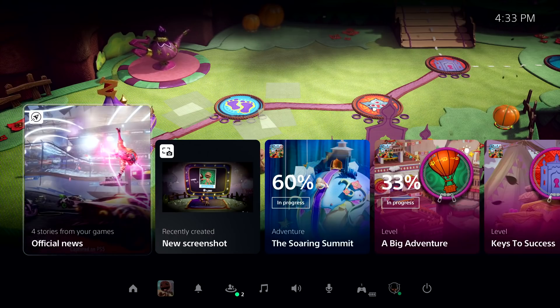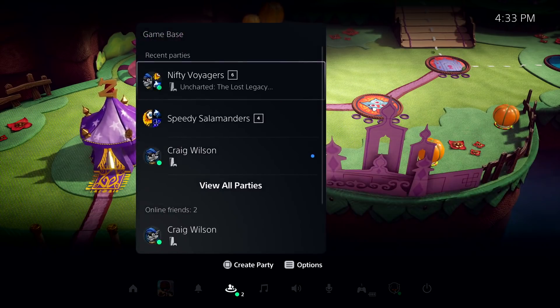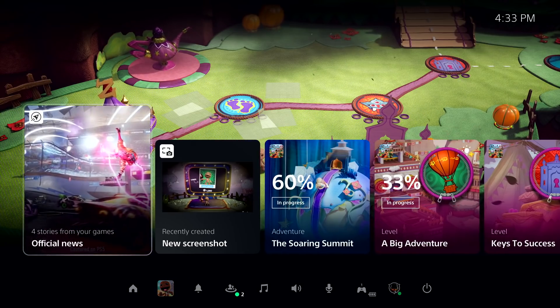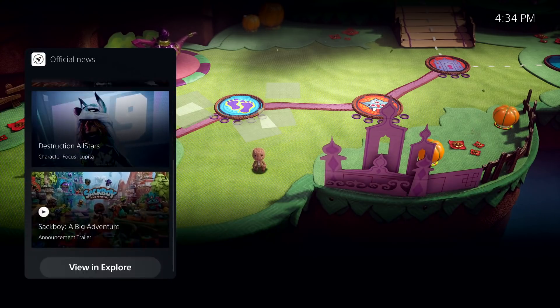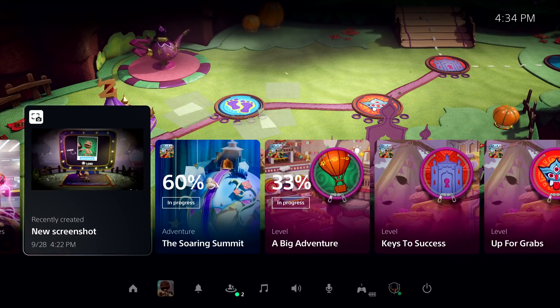The Control Center is always one tap of the PlayStation button away. It provides immediate access to almost everything you need from the system without leaving the game. This includes things like seeing who is online, checking the status of a download, managing your controller, power, and more. These colorful characters are called cards, and they let you interact with games and the system in a variety of ways. As we've just resumed, the Control Center is showing a special card that allows me to get up to date on recent stories posted by publishers for games I am following. Another card here shows me recent media I've captured from my gameplay, using the Create button on the DualSense controller.